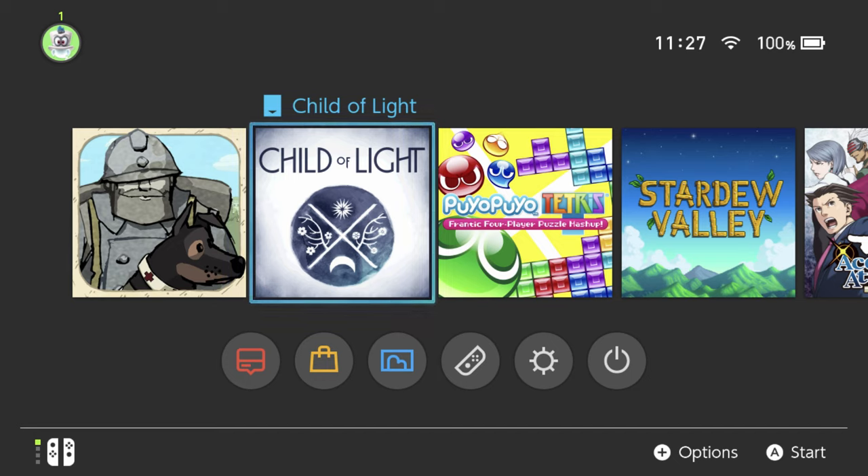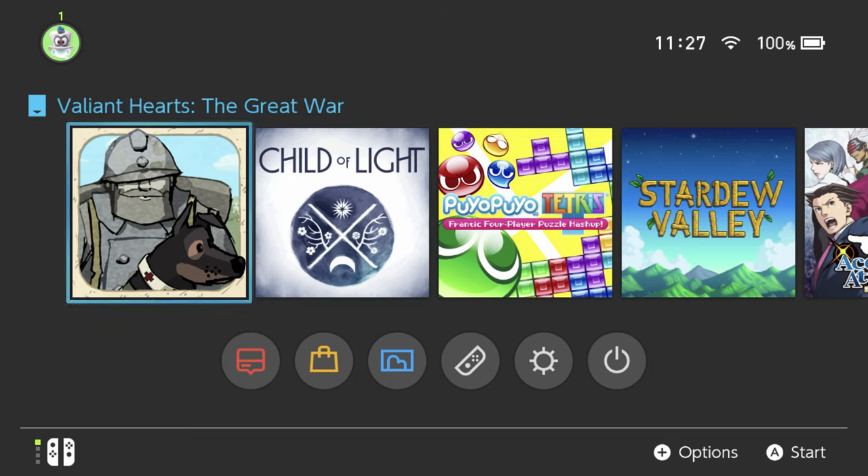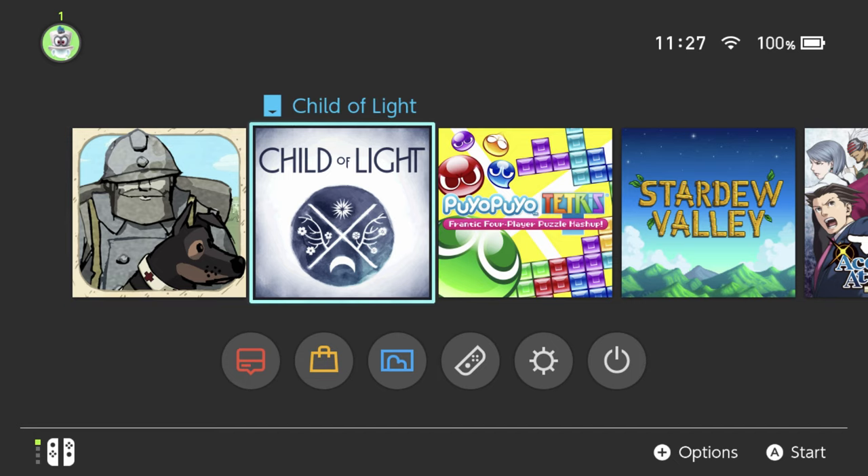Hey there everyone, this is Danielle, checking out Child of Light. I just got this game on a card actually. I went into the shop and they had it as a bundle deal where the same card had this game and also Valley and Hearts the Great War. I'd never heard of that but I've heard of Child of Light, it sounds pretty cool. It was pretty cheap to get both of them, and oddly enough there is actually one game card and they're both on the same card as separate games, so that's a thing you can do with the Switch, which is kind of cool.